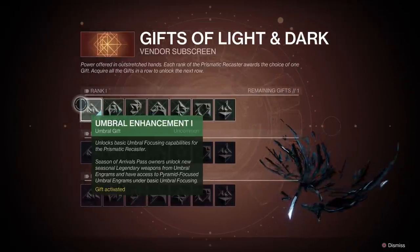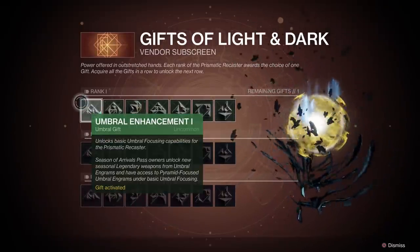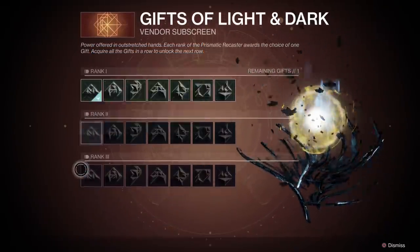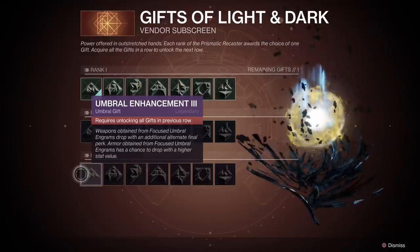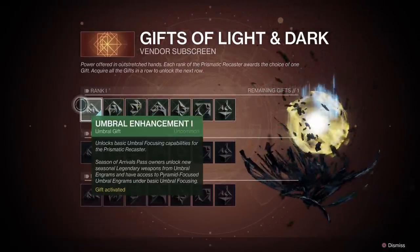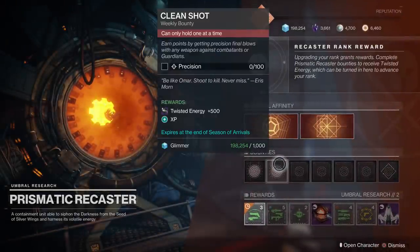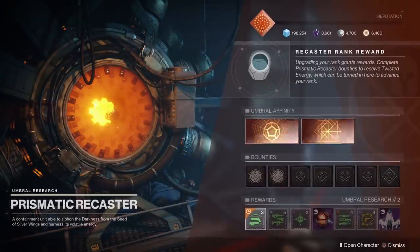One thing that's different is in order to get to rank 2 and rank 3, you must complete everything in rank 1 and then rank 2 respectively. So this will take you some time. The way that you increase your rank with this device is by using one of the new materials — that is the Twisted Energy. Twisted Energy will be a very valuable commodity, because that's what you use to increase your recaster rank.